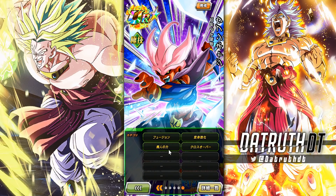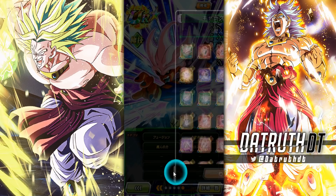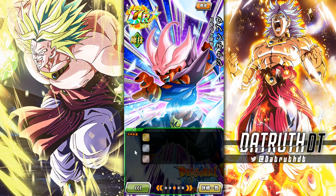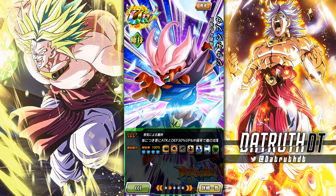He's on Fusion, Transformation Boost, Majin Power, and Crossover. Being on Majin Power could be good because Majin Power isn't exactly the biggest team, so Janembu looks like a nice defensive option there — a team full of attacking units. He's getting an easy EZA in about a week and a half.